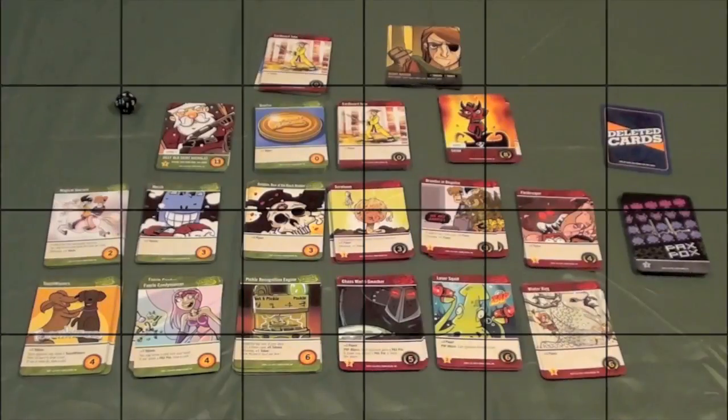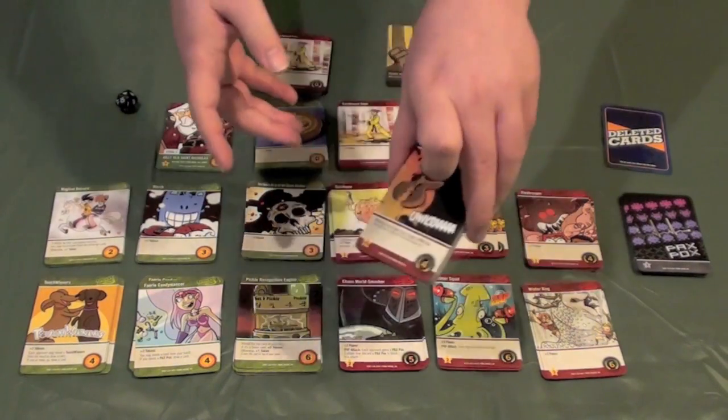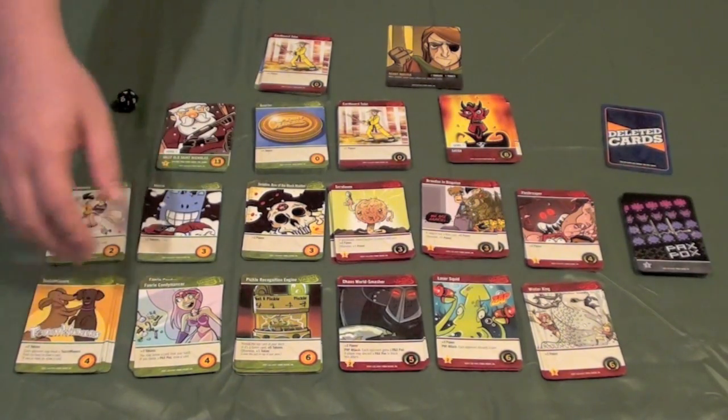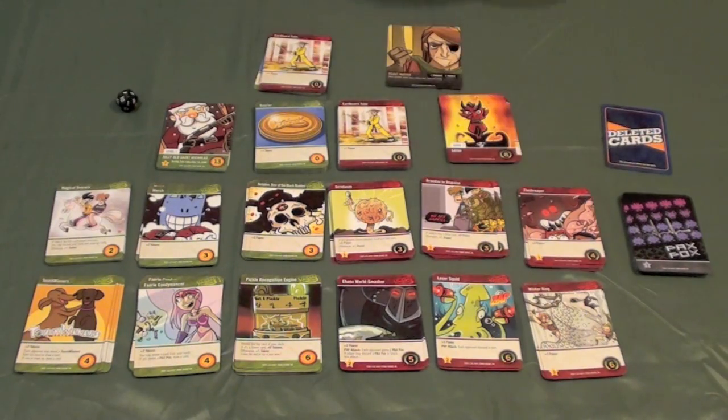Not everything is of a PG or G nature, so if you're at work or you have kids watching with you, there may be some things you don't want them to see in this review. I don't think it's too bad, but let's take a look at it and find out. So here we are all set up for a game of Penny Arcade the deck builder. Each game you're going to use a deck of randomizer cards in order to choose 12 different cards to play — actually 10, because a couple of them are predetermined. Merch is a predetermined card, and Flesh Reaper is a predetermined card that's in every game.